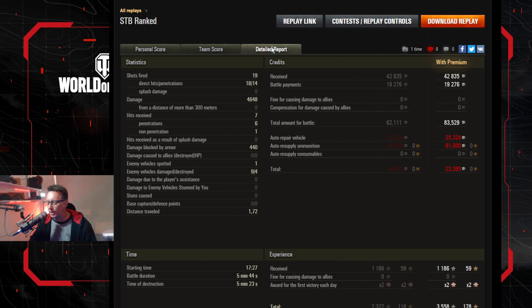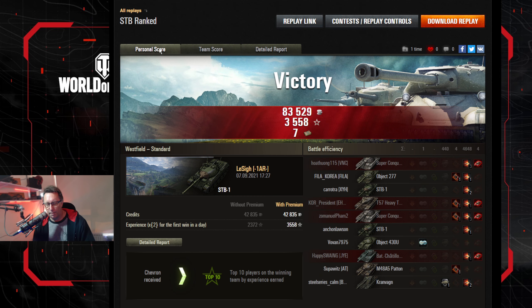He fired 19 shots, 18 hit, 14 penetrated. 4,648 damage. He blocked a bit and didn't get any assisted damage. Even with boosters running, it still costs you credits when you run full premium ammunition — that's the nature of ranked. But you want every shot to count. You want to make sure you're in the top half of the scoreboard, and if you're lucky enough to be in the top two, you'll get double chevrons.